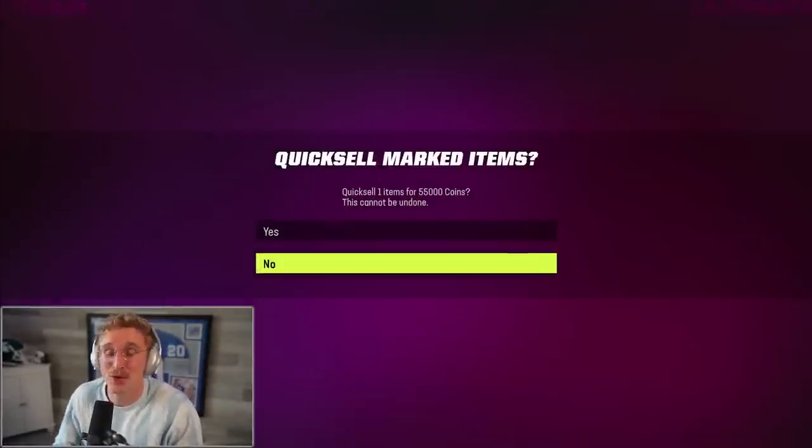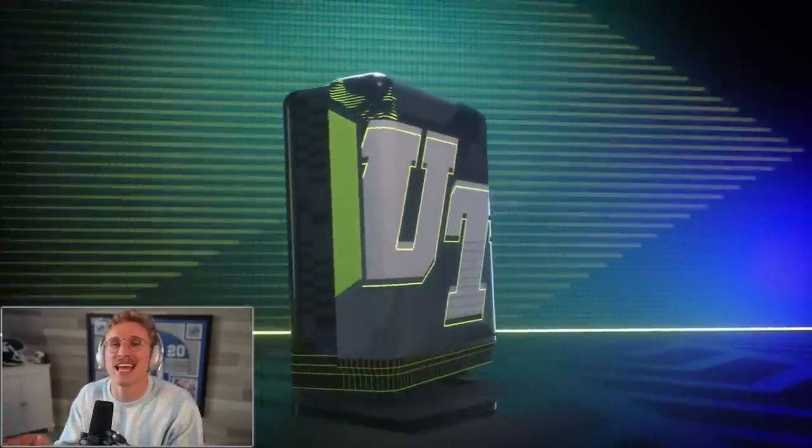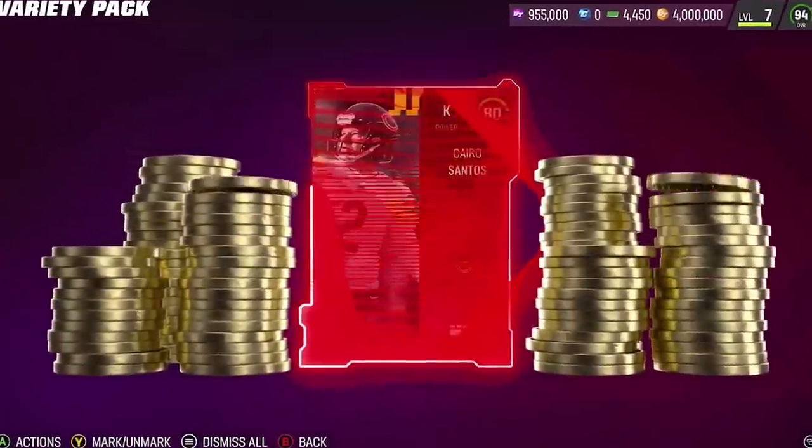The purple strategy items quick sell for 55,000 coins — that's actually really good. I'll make sure to quick sell nothing right now; I want to see exactly what everything is worth at the end. We have exactly 4 million coins, so anything above that is what we made.